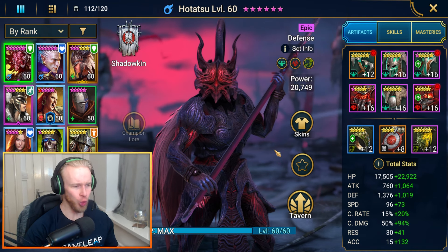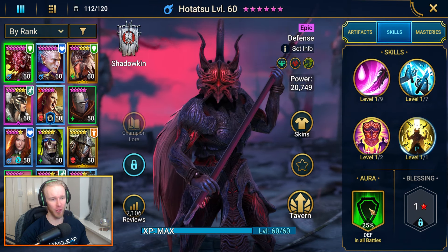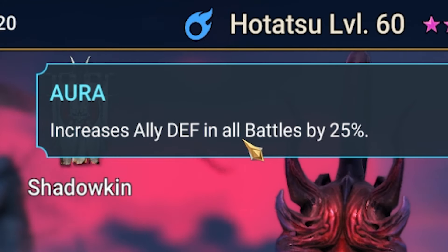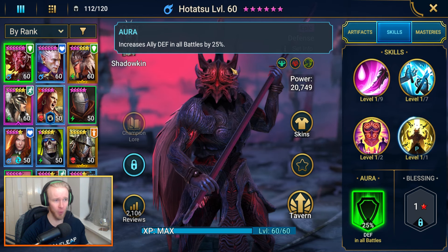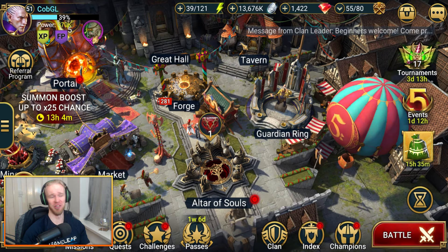Five hours later. The tournament's actually started. One more thing I did not mention for Hitatsu was actually his aura — it's an increased ally defense in all battles by 25%. I want to draw attention to this: all battles. If you've got nothing better to throw into clan boss or dungeons, as far as auras go, Hitatsu's your man.